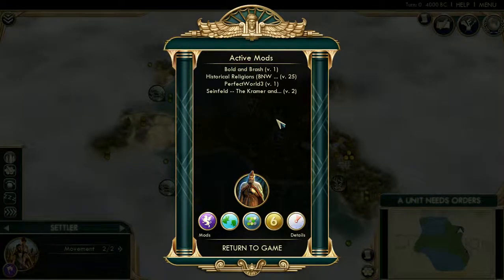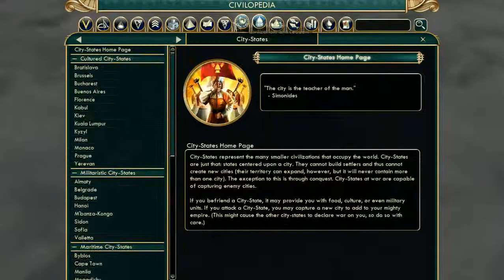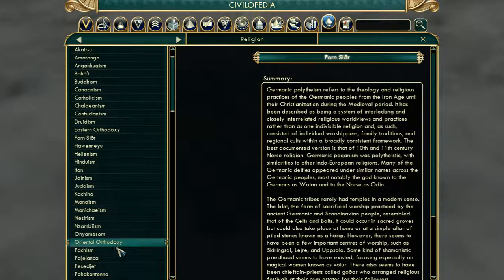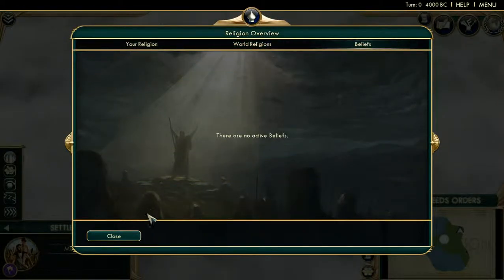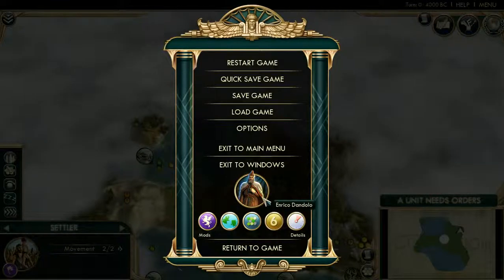The only thing that's changed is that there are a few new, more interesting pieces of artwork in the game. And then also, we have more options when we pick the religion. I don't mean more belief options — nothing that actually changes the gameplay. Merely icons. For example, if we go to the Civilopedia here, we'll see that we have the option of going with Fjorn Sior, which is a Germanic faith, or even Pachism, which is the Inca faith. Whatever we want — there are so many different religious options. It's not even fair how many beliefs there are. It's a lot of fun. So again, nothing gameplay-altering.